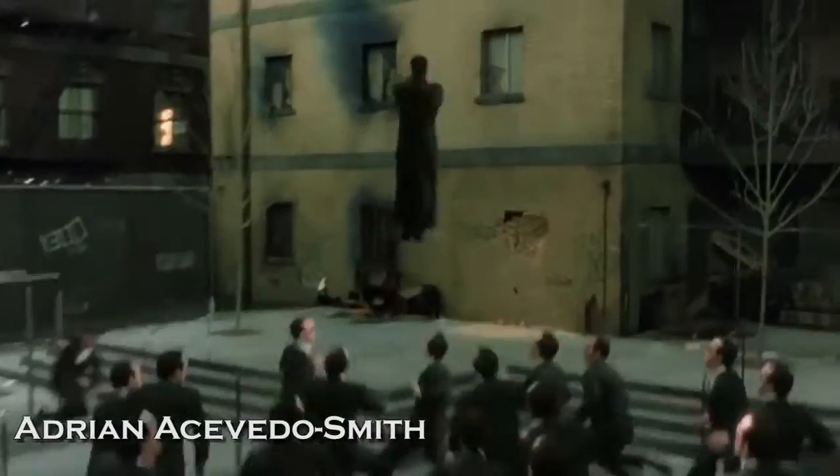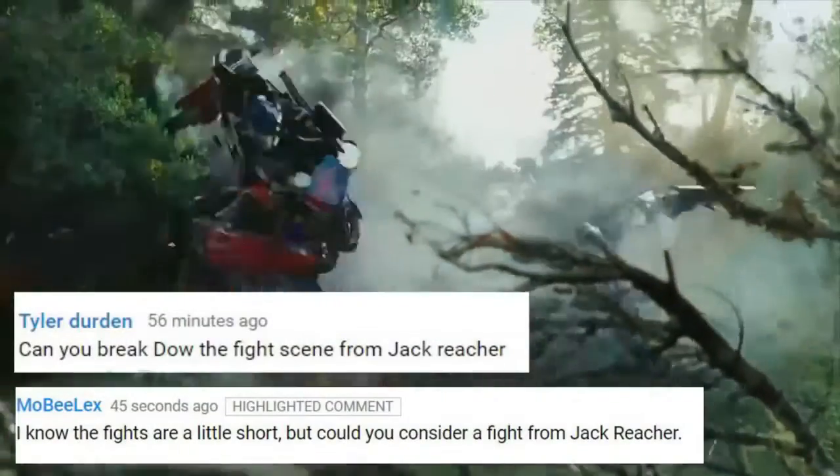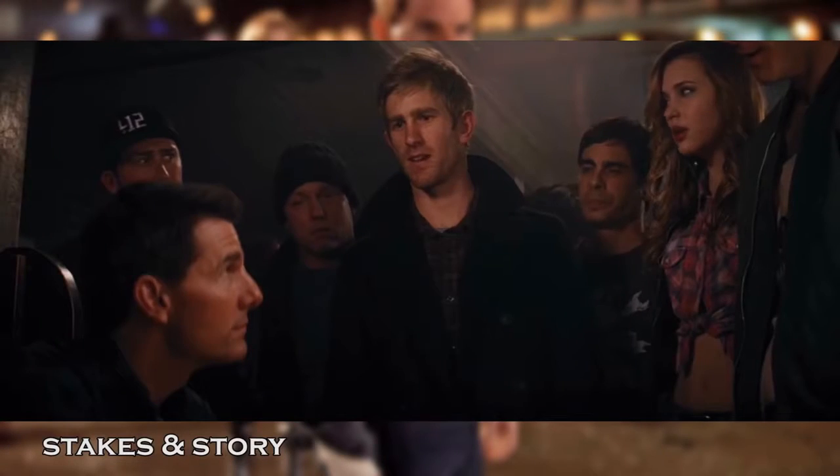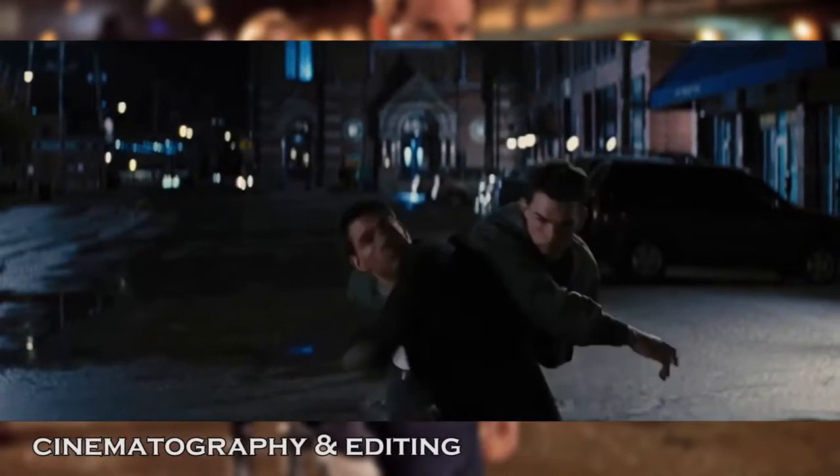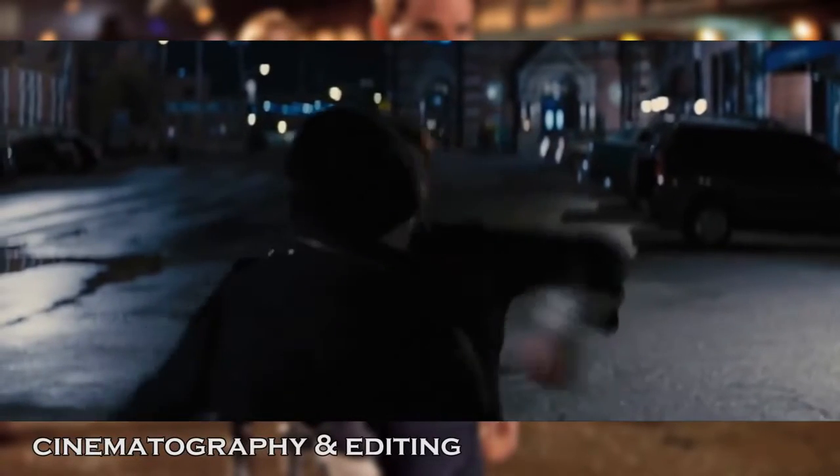Hello, I'm Adrian and welcome to Fight Scene Breakdown. Today we're taking a look at the bar fight from Jack Reacher. Jack Reacher reluctantly accepts a good old bar fight, repeatedly warning them if they truly want this, as he knows very well what the outcome of the fight will be. This is an extremely quick but really well shot and edited fight sequence.